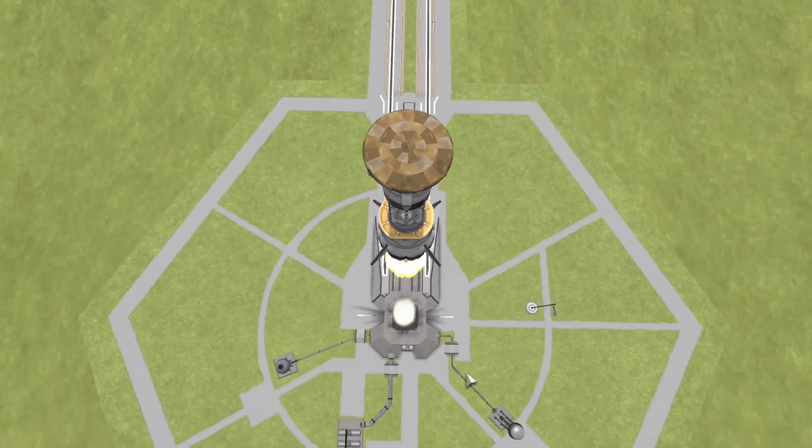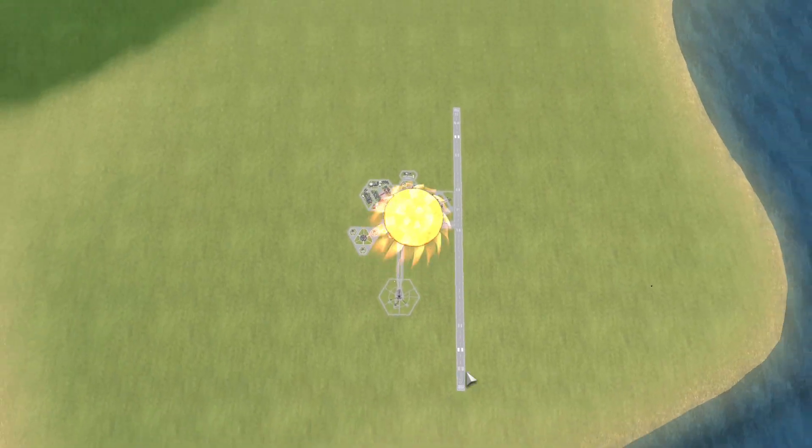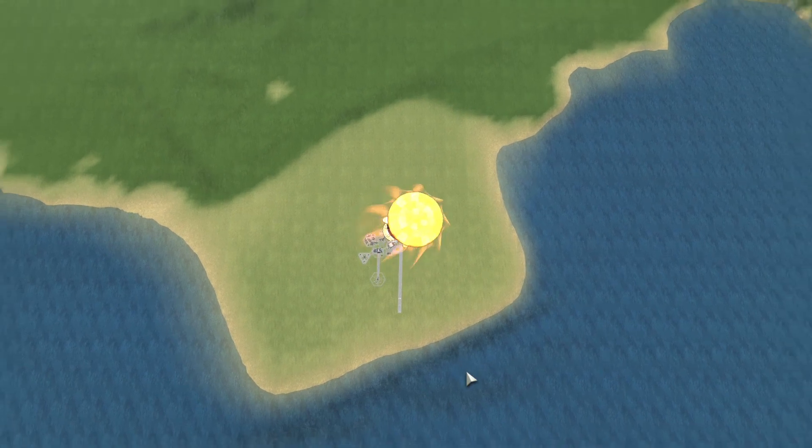But the secret sauce inside of all is a kraken drive activated using same-vessel collision. The moment you activate it, it pushes the craft over a hundred g's of acceleration. In fact it's so much that the heat shield can't take it. So the only way to fly this thing is actually to pulse the engine.